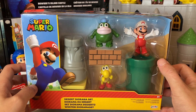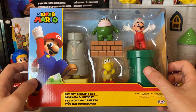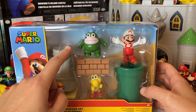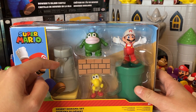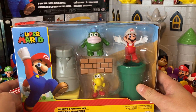On here you've got a Fire Mario, it comes with a pipe, looks like a Koopa Troopa, maybe a red shell — yep, red shell Koopa Troopa. And I think his name is Spike. I don't know what this is; I guess maybe just part of the background, part of a level, something like that.